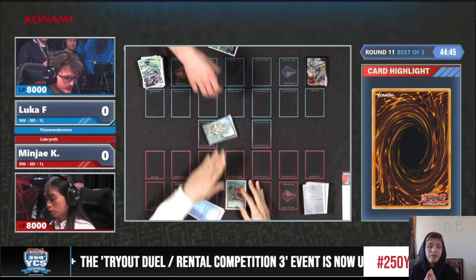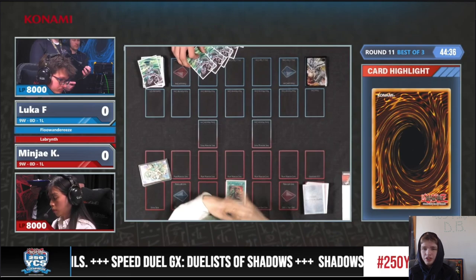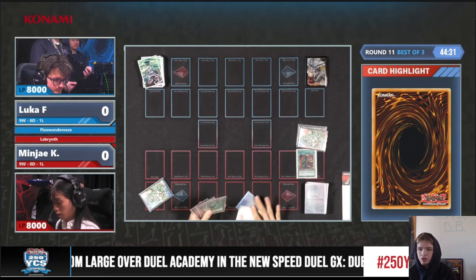Hello guys, it's DB Grinder here, back at it again with another video. This time we have round 11 of YCS London 2023, the 250th YCS. We're going to see Ming-Hei-K on Labyrinth vs. Luka-F on Floundaries.